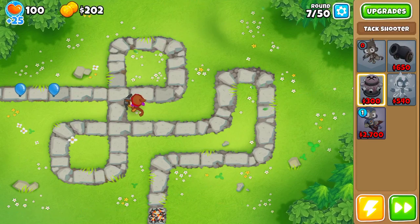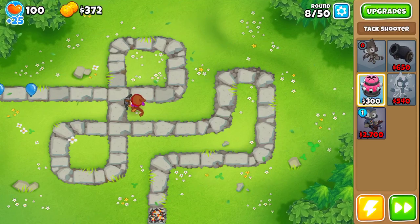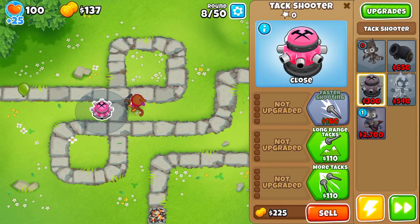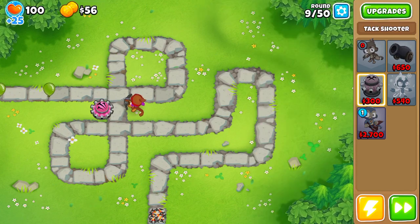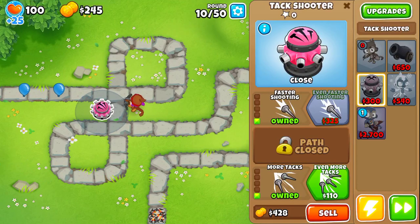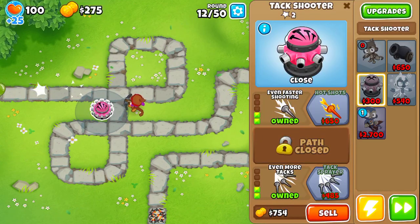Let's get an attack shooter, and then save up for a super monkey, and then we win. Let's upgrade the attack shooter first and then save up for a super monkey. Let's do one more upgrade — get the attack sprayer — and then we can save up for the super.